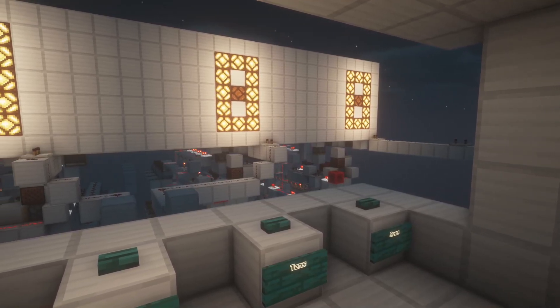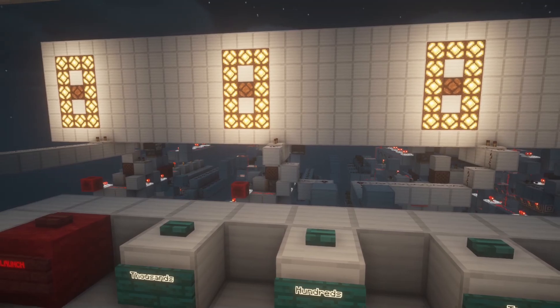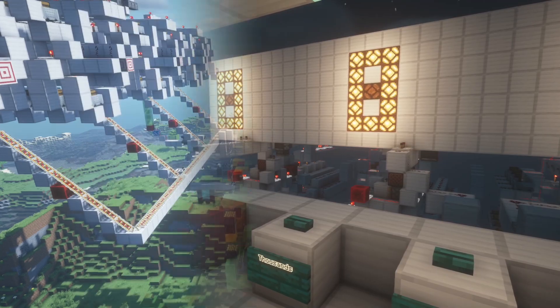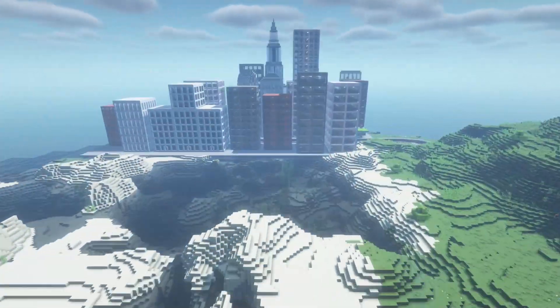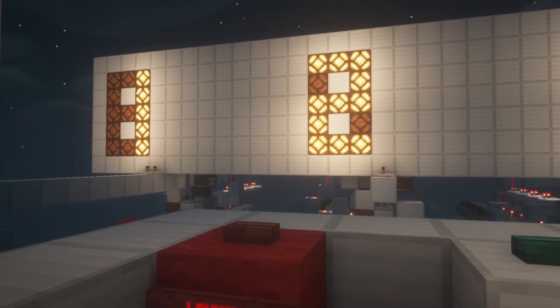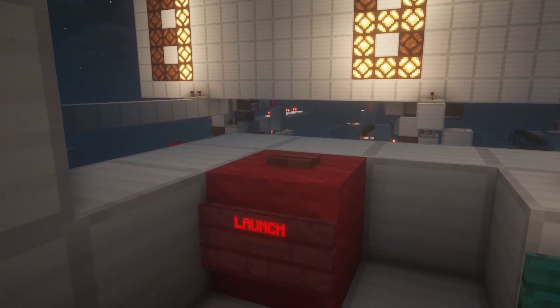This computer section allows you to input the exact number of blocks you want your missile to travel. The actual calculations for how many blocks it travels are quite complicated, so the computer does everything for you. In order to reach the target, the missile needs to travel about 1250 blocks, so we're going to go ahead and type in 1250 into our computer and hit launch.